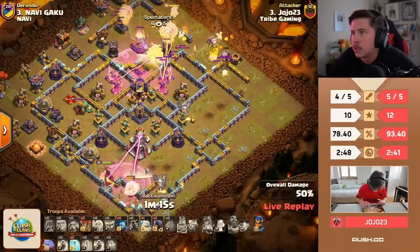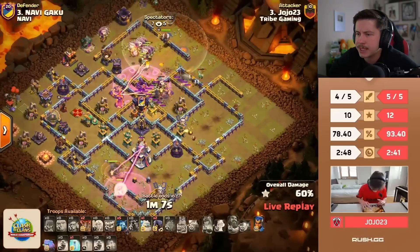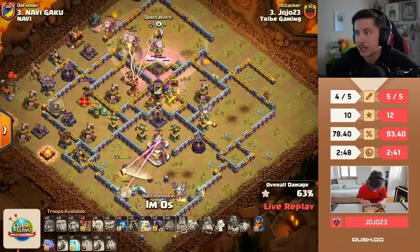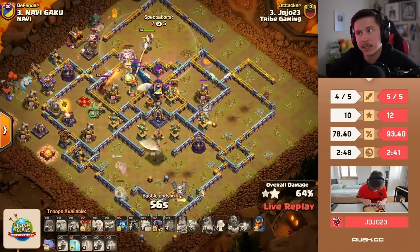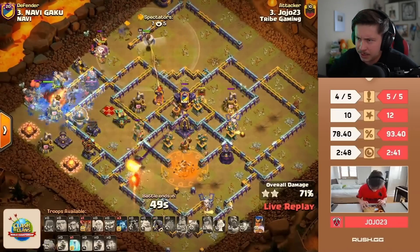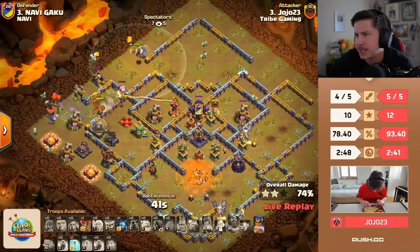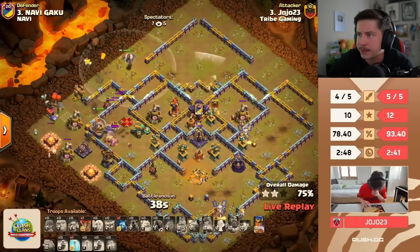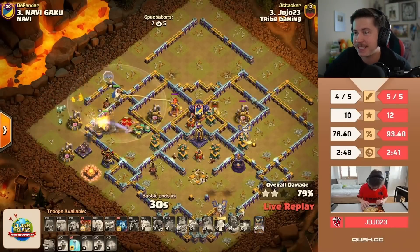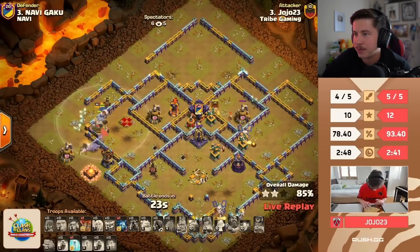LaLo from the top side — blimp for the core, warden ability right away. Freeze on the town hall. Blimp in the middle of the base — still has a champion to deploy. He's saving champion just in case queen doesn't get the town hall. He needs 76 percent. Healers getting wrecked — but queen gets the town hall, yes! Balloons all dying out though, he's only at 67. Champion from the left. Warden picks up a few more buildings. Queen goes down — ice golem freezes, headhunters for the enemy queen. 72, 73, 74 — geez he made it close. RC ability still to go: 75, 76! Tribe Gaming are the winners of the Rush of Clans tournament!